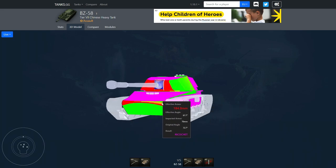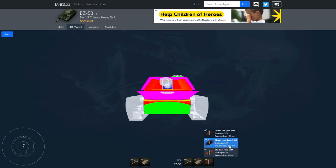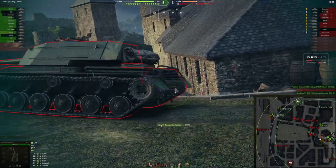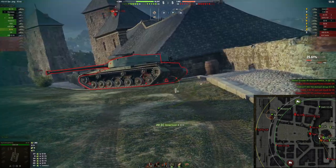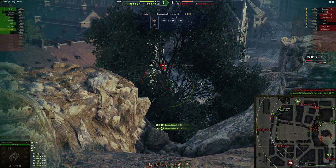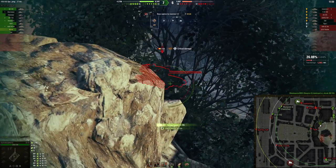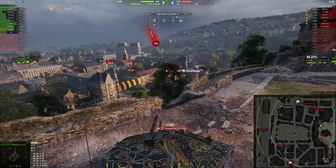On armor, it holds up in same-tier matchmaking in tier 7 matches and some tier 8 matches, but when there are too many tier 8s they can easily penetrate you — the face of the turret is 220mm and most tier 8 tanks can penetrate it even when you're hulled down. It has an auto-bounce upper plate which is nice, but it also has quite a massive lower plate that is easily penetrable by everything this tank sees. You have to be hulled down to make the armor work.